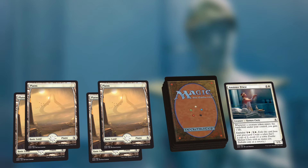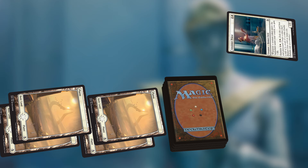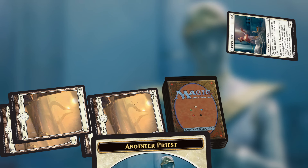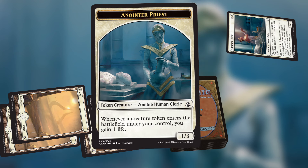To activate the Embalm ability, exile the creature card from your graveyard and pay the Embalm cost. You can do this any time you can cast a sorcery, so during your main phase. What happens next is truly evidence of the god pharaoh's greatness — the creature rises! More specifically, you create a token copy of the creature.